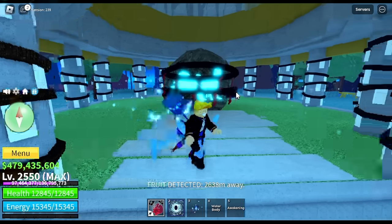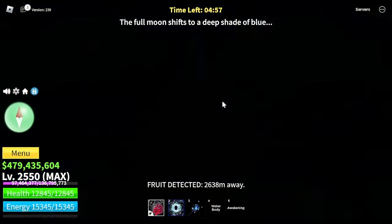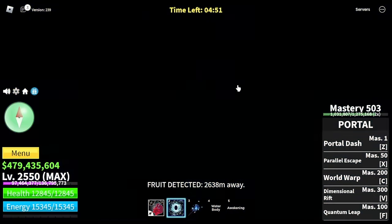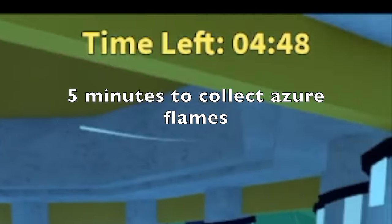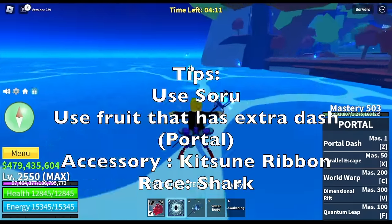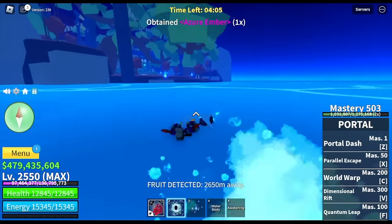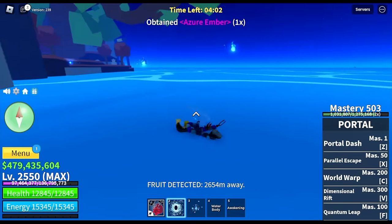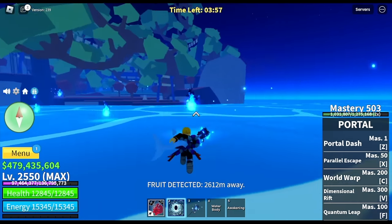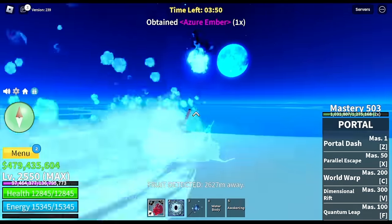So what will we do once we enter this mysterious island — the Kitsune Island? You need to talk to the Shrine, and the game will give you five minutes to collect Azuri Flames. For tips: use Soru, use a fruit with an extra dash like Portal, and for race use Shark because you'll be swimming a lot and you'll swim faster. The Kitsune Ribbon is really helpful here — it increases your dash and decreases the cooldown of your Soru.